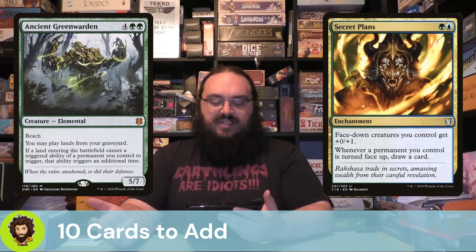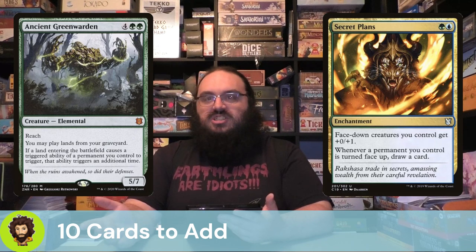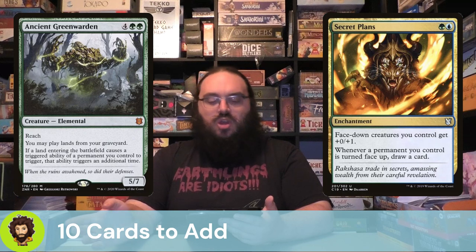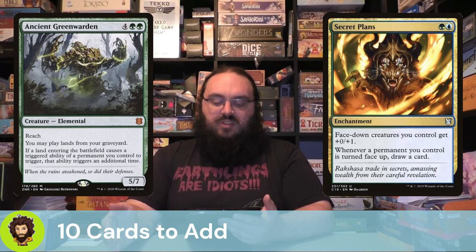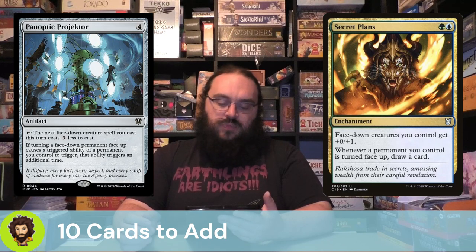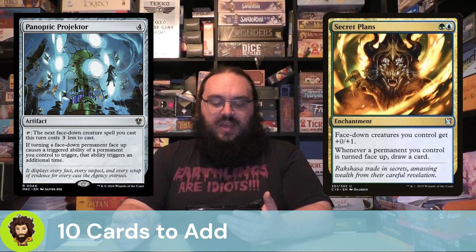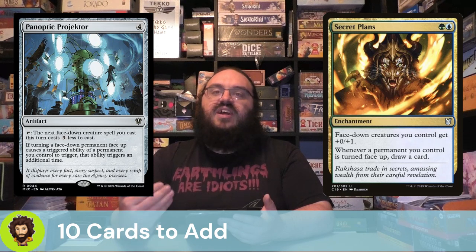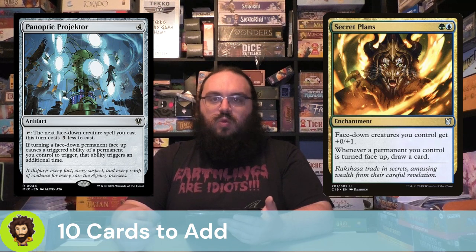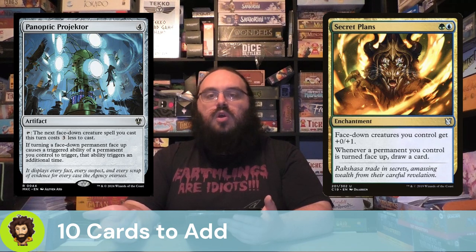Secret Plans is interesting tech and super budget — like 12 to 50 cents. It costs two mana to get out, buffs our face-down creatures a bit, and more importantly, whenever a permanent we control is turned face-up, we draw a card. Keeps that hand full. Panoptic Projector is a four-cost artifact. We could tap it to make the next face-down creature spell we cast cost three less. We're really here for the second ability: if we flip up a permanent and it triggers an ability, the ability triggers twice — basically a Panharmonicon for our flips.